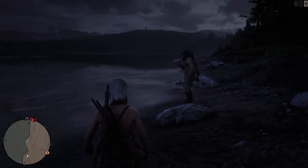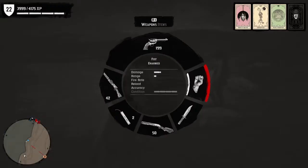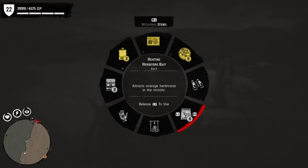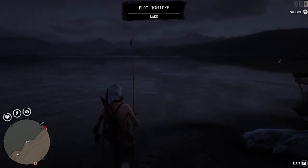So remind me RV, how do I equip my fishing rod? You're going to press L1 and go into the wheel. Press R1 then to go over to the items tab and select your rod in the bottom right corner there.